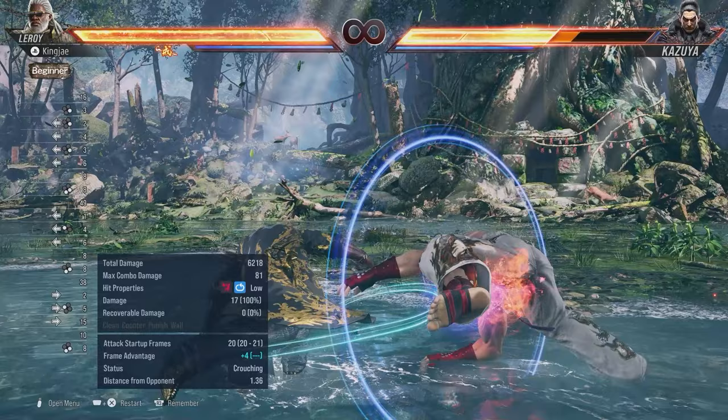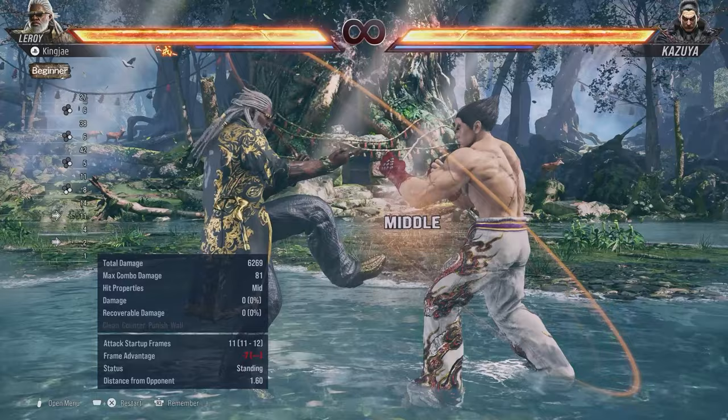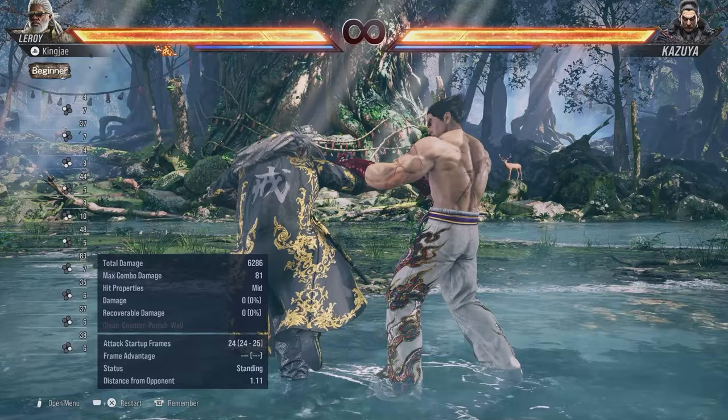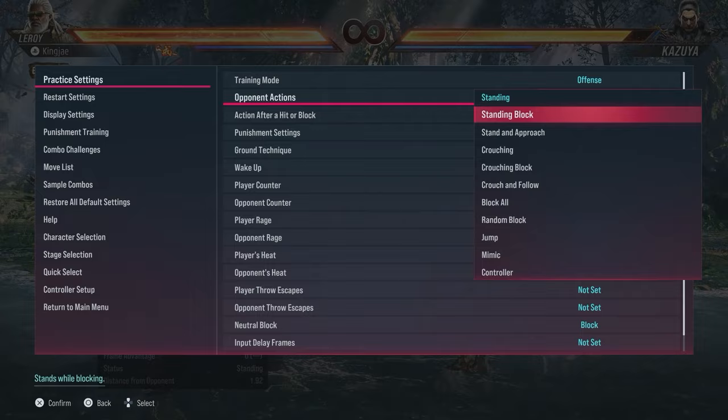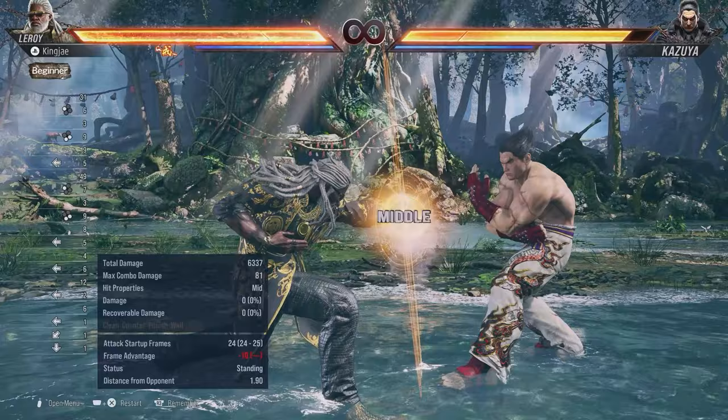Hermit forward 4, hermit back 1, hermit back 4, hermit 4-1+2 — if you use hermit 4 you stay in stance and you're minus 7. Hermit also has a sabaki for punches and kicks, but it's now minus 10. In Tekken 7 it was around minus 9 and you couldn't punish it. I think they should revert it given how aggressive this version of the game is.